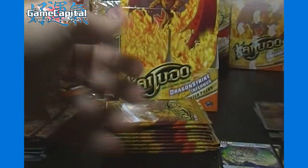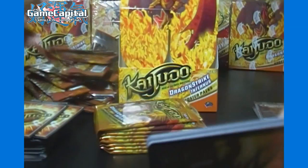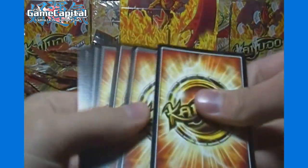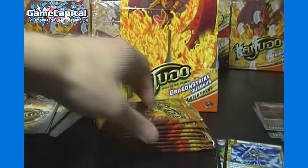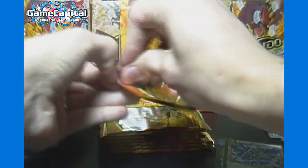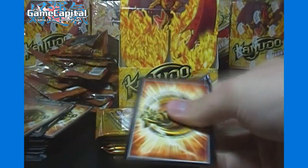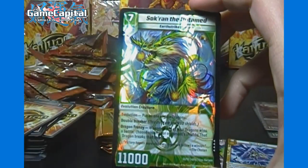Here we've got Queen Teniwa and Spark Cage. These packs should have three more very rares if the distribution is the same as our previous box. Including the box top, we've gotten four super rares but only two very rares so far in this box — we'll see if that evens out by the end. Grudge Weaver common and a rare of Ripper Reaper. Reflector Cannon rare and there's a very rare — Sakran the Untamed.